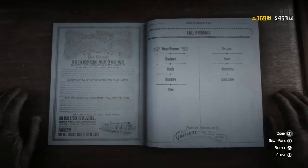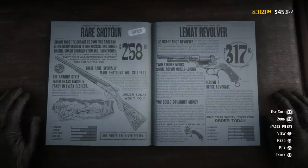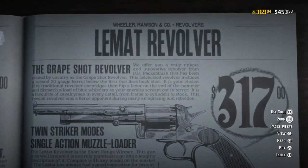Before we can get into any of that, we obviously have to purchase the new weapon. That starts us in Red Dead Online, and we actually have to go to the unique weapons part of the Wheeler and Rawson catalog, and you guys can see there the LeMatt revolver is available to purchase for $317.